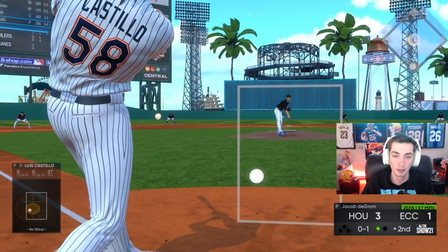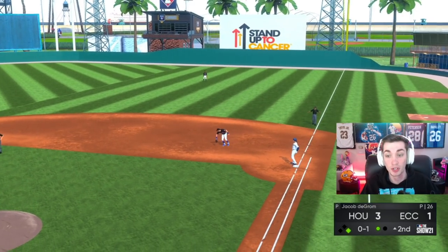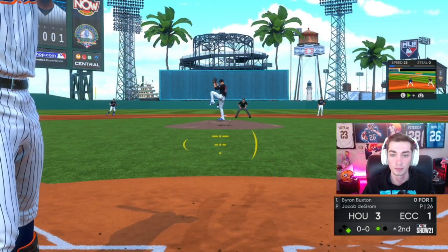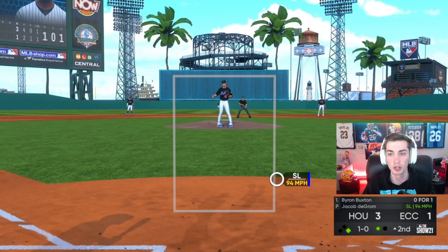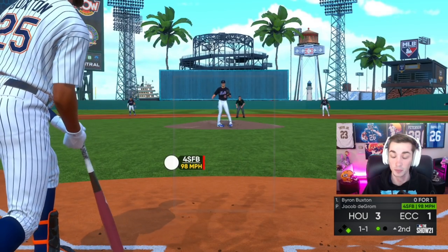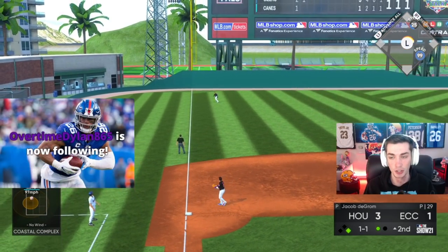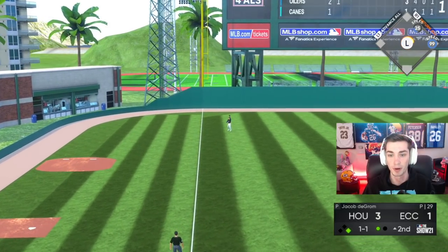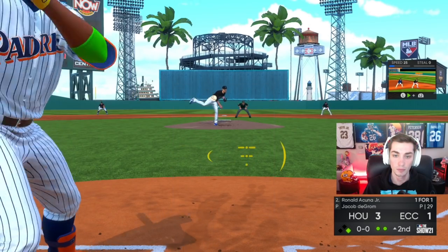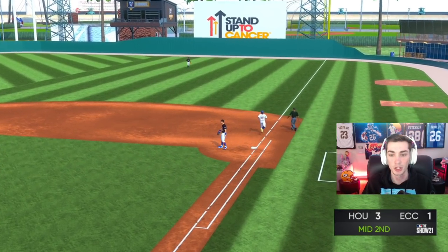Luis Castillo rips a single to left. And now Byron Buxton unfortunately has only 25 speed ahead of him, so if he gets it to the gap it's not really like he's going to have a chance to run. I guess might as well just hit it out. I think he's scared to throw me a fastball — he went to the fastball. Just underneath it with Byron Buxton. And there's a slider — I knew he was going to start me with a slider, I just couldn't wait back on it.